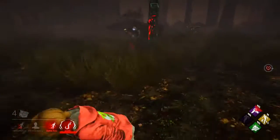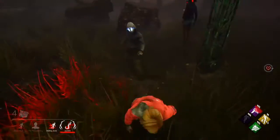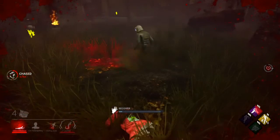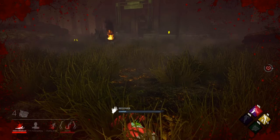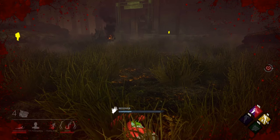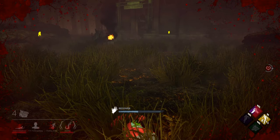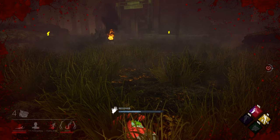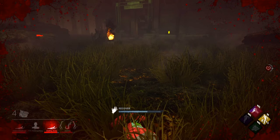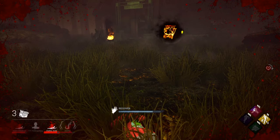Now let's look at some of the Level 2 challenges. One of them is fully deplete 5 toolboxes — you get 25k BP and 3 rift fragments. Chase survivors for a total of 240 seconds — earn 25k BP and 3 rift fragments. Unhook 3 survivors safely, doesn't have to be in one trial — 25k BP and 3 rift fragments. Earn 4 emblems of silver quality or better — 25k BP and 3 rift fragments.